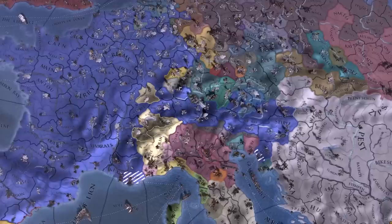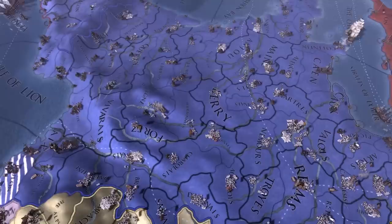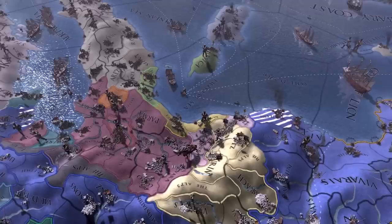In earlier patches, to become a revolutionary you needed to fire a disaster. You needed to have negative stability, and to progress it faster you needed negative prestige and a lot of loans and war exhaustion. So the idea was to no-CB someone, take out a lot of loans, wait till the revolutionary rebels occupied the capital, and then you became a revolutionary republic. And you could only do this if your capital was in Europe. This has been changed in the new patch.